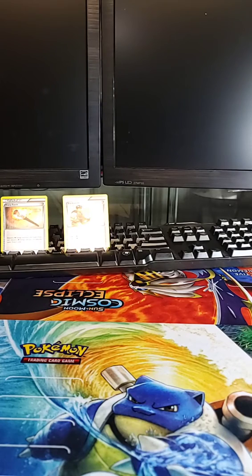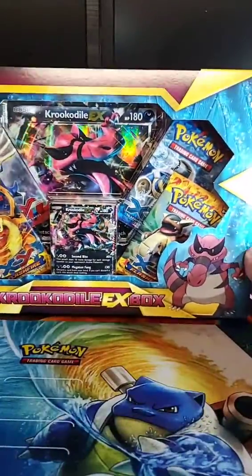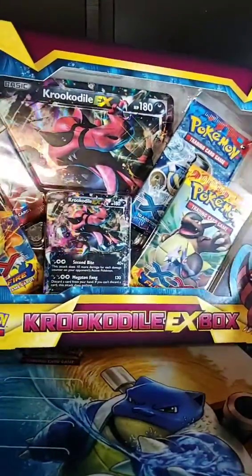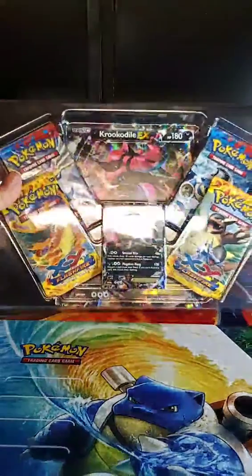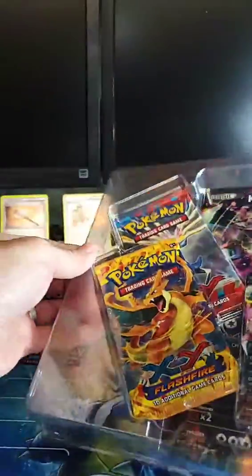Let's wish some luck — I'm going to take off the plastic. This one, let's hope we get some kind of EX card because it's very hard to get cards from this set. Throw some positive vibes this way! This box is a little different — the biggest difference you'll notice is the Pokémon on the front. This is the Crocodile EX box, and it comes with a never-before-seen XFoil promo card, an oversized EX foil card, and four Pokémon booster packs.